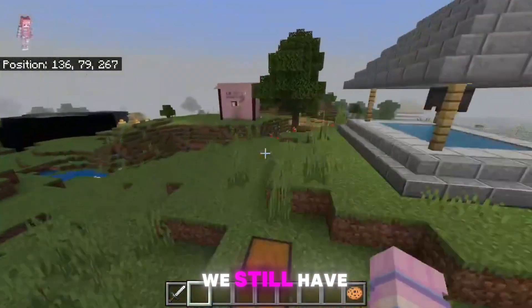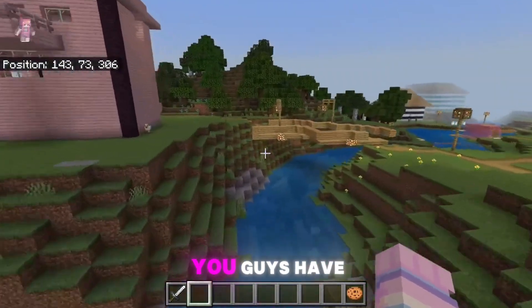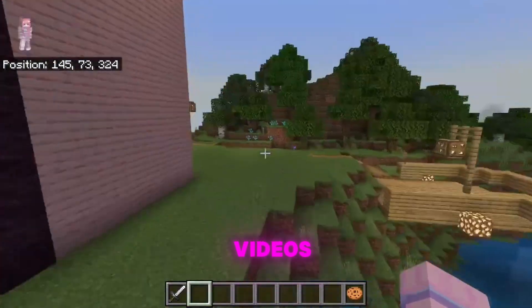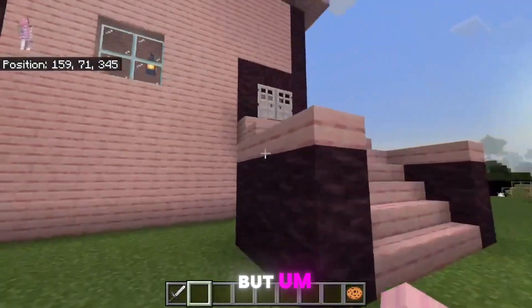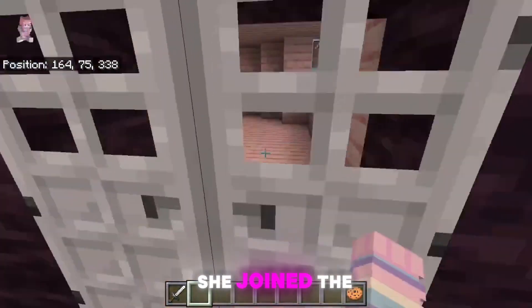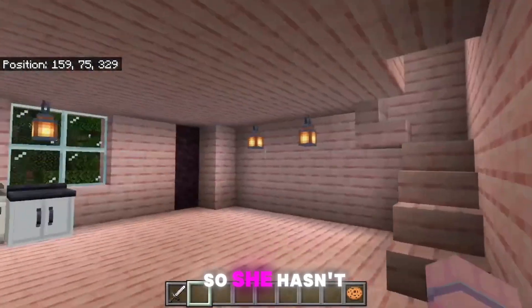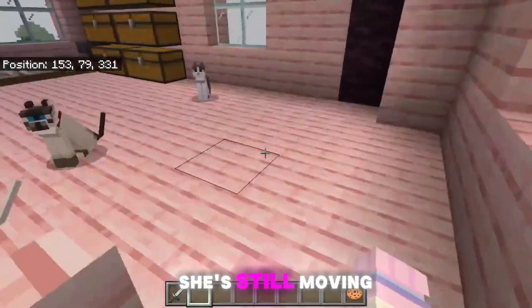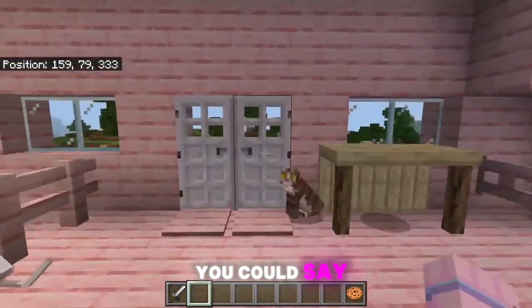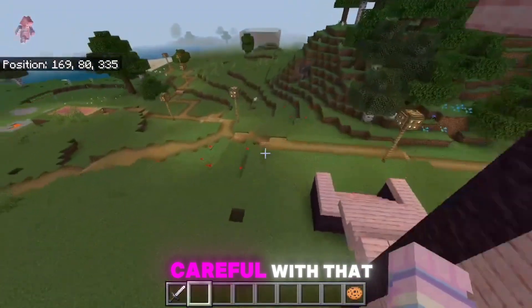Here we have Sophia's house — my cousin, as you guys have seen her in one of my videos. Those flowers look so pretty. She joined the server once and hasn't joined since, so she hasn't finished anything in her house — she's still moving in, you could say. Oh, she has a lava pit — she better be careful with that.